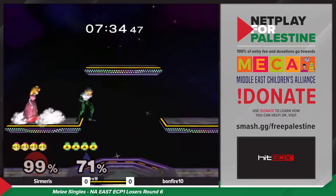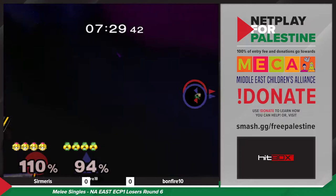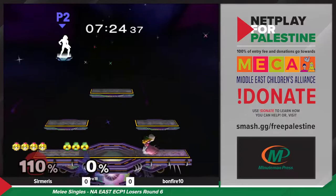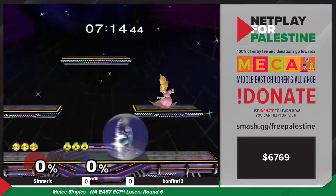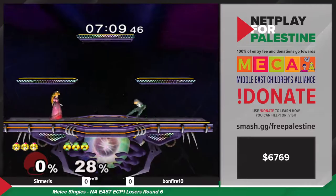The backwards short hop in general from Sheik is just really good for evasive options, especially against characters like Peach that don't necessarily have the largest hitboxes. Bonfire just letting Sermaris have it — but Sermaris is the first one to take the stock with the edge hog. She's probably not fazed though; she knows what she can do.